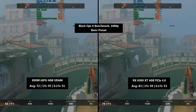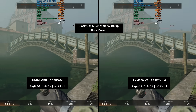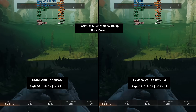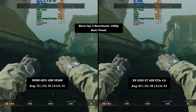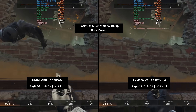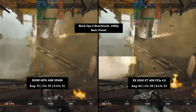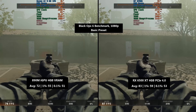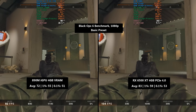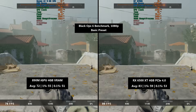Next up is the Black Ops 6 benchmark using the basic preset. The 890M delivered 72 fps on average, a 1% low of 55, and a 0.1% low of 51. The 6500 XT delivered 11 fps more on average, with a 1% low of 59 and a 0.1% low of 53. The percentile figures were actually very similar in terms of dips and drops, but the 6500 XT in PCIe 4 mode came out on top.